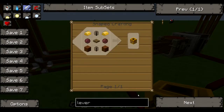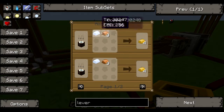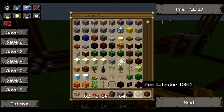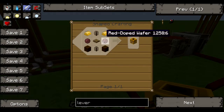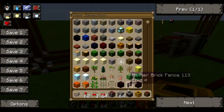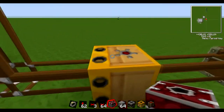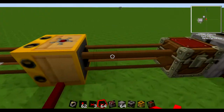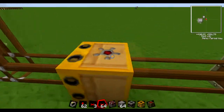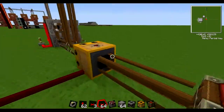Now here's an interesting one: the item detector. I thought it was part of Railcraft at first, but it turns out it's part of Red Power. This requires a lot of Red Power stuff, including brass — which is just tin and copper smelted in an alloy furnace — a red doped wafer, pneumatic tubes which are brass and glass, and the rest is pretty much vanilla items. Basically, when you hook this up with two pneumatic tubes either way, an item will pass through here, it'll give a redstone pulse, and then it'll pass out into a chest.